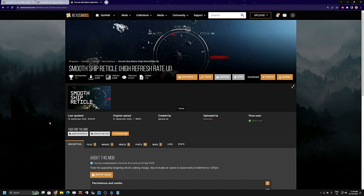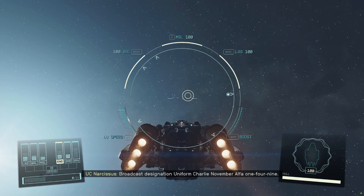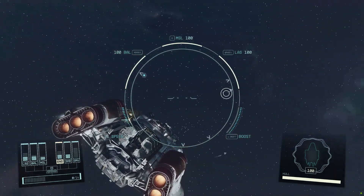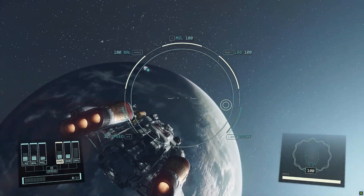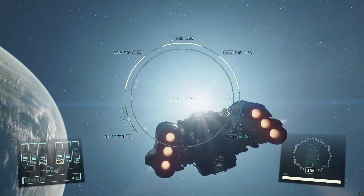The final mod is called Smooth Ship Reticle High Refresh Rate UI, uploaded by AlexbookUK. This is an amazing mod because when I was out in space moving my spaceship it felt so sluggish and choppy because of the 30 FPS reticle — it was annoying during my walkthrough. With this mod it actually smooths that out. I can do full 360s and move my spaceship very smoothly.